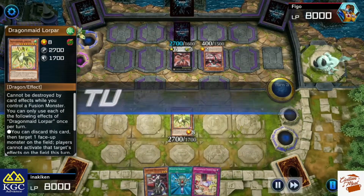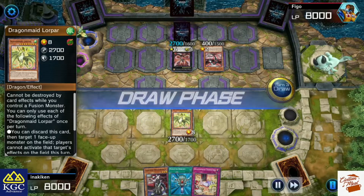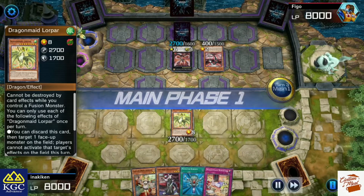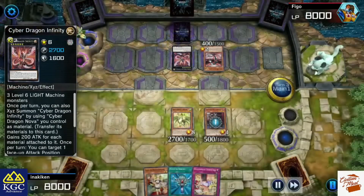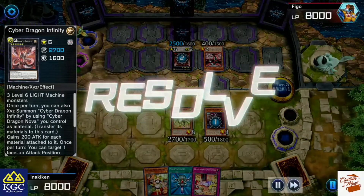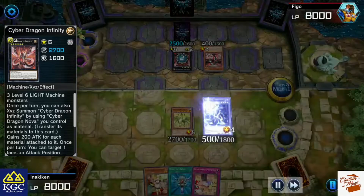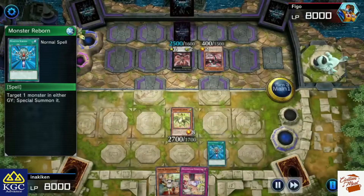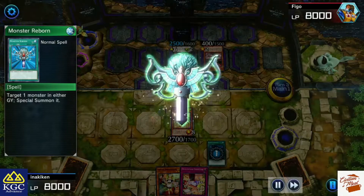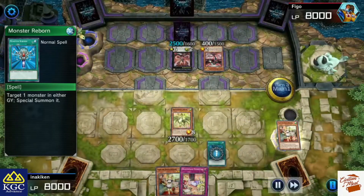Then I use my Chambermaid's effect. At this point he doesn't dare to attack because it would be mutual destruction, so he thinks it's not worth it. I summon the Chambermaid to make him use Infinity's negate effect, so Infinity's ATK drops to 2500 and I get my Power back with Monster Reborn.